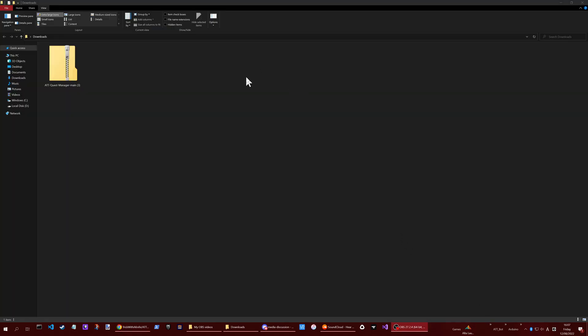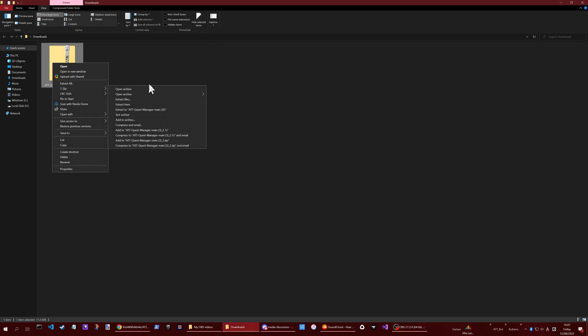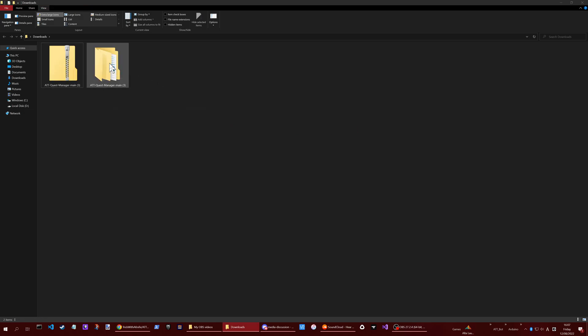Next, go to wherever the file was downloaded. Right-click it and extract, and from that you can open up the new folder.